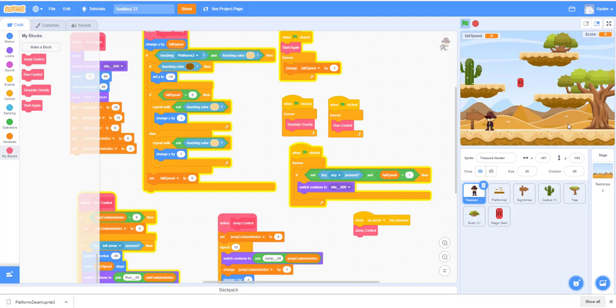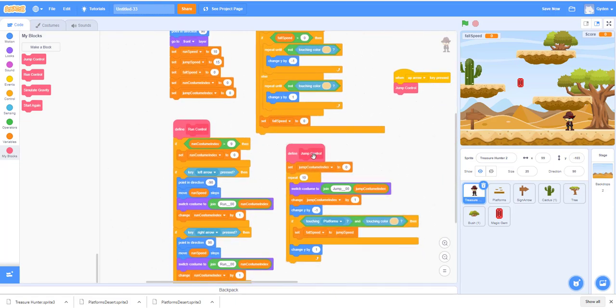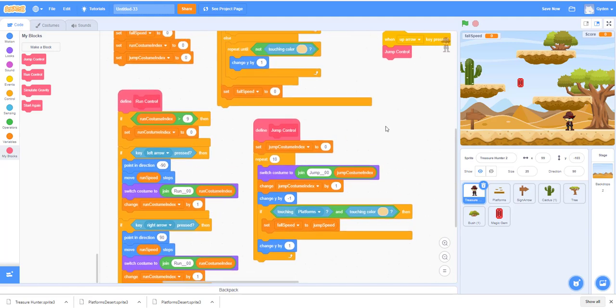We'll just adjust the platform spacing so the treasure hunter has enough room to land and jump between each platform. You can adjust your game so that it fits a little bit better and you have enough space to move. We've fixed all the code, so make sure you have similar code with the color settings. The run code is here — let's go through it. You should have something similar to this for the jump code.